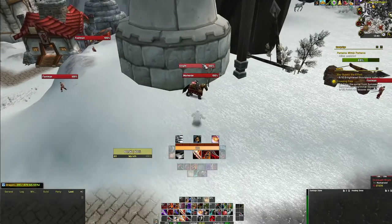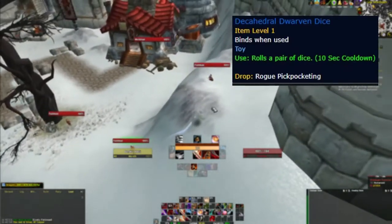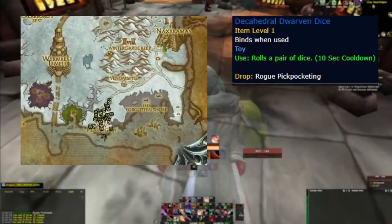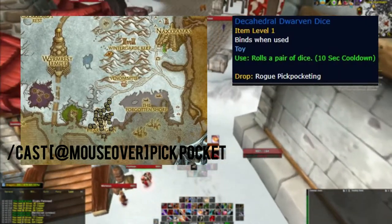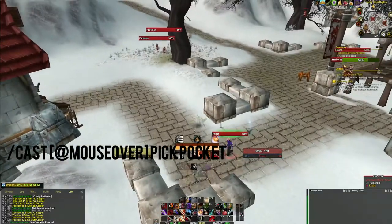At number seven we have the last of the three dice toys, the Decahedral Dwarven Dice. Just like the previous two, this one is also pickpocketed by rogues. The best spot is pickpocketing Onslaught mobs in Dragonblight for a 0.3 to 0.7% chance to get a drop. The price is around 70,000 to 90,000 gold. I'm also mentioning the mouseover pickpocket macro which is on the screen.